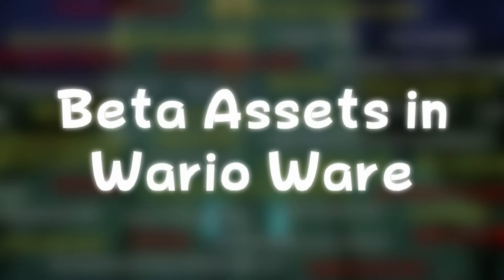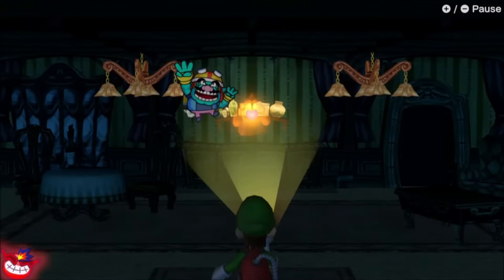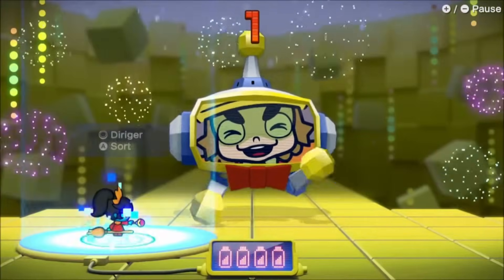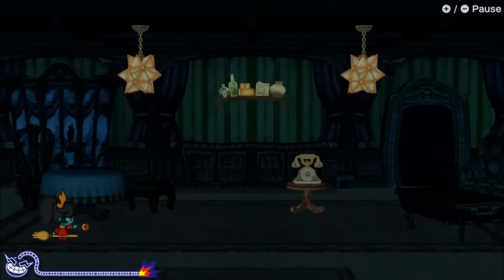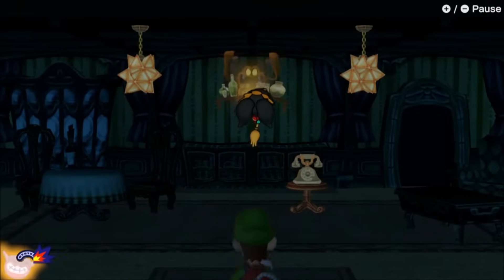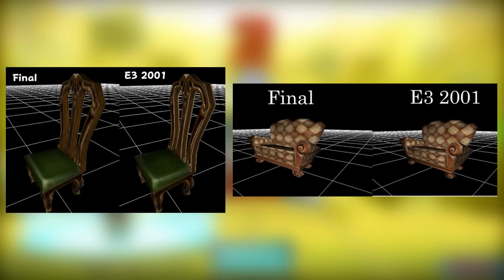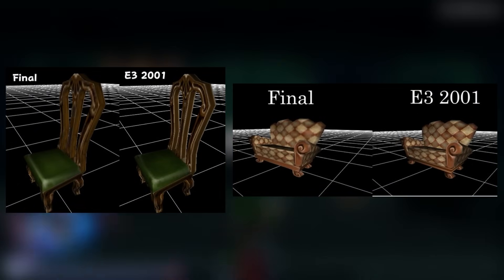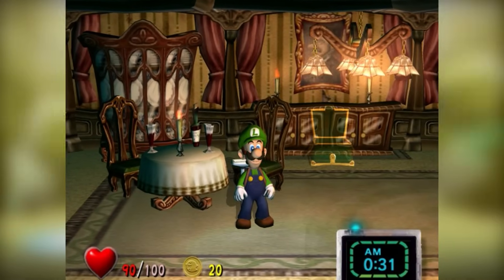Beta Assets in WarioWare: following the release of WarioWare: Get It Together in September 2021, people quickly realized that some assets in that game are directly recycled from the beta assets of Luigi's Mansion. This includes furniture that was included in the game and upscaled to a higher resolution. A screenshot from Portable Productions shows what the assets look like in game.